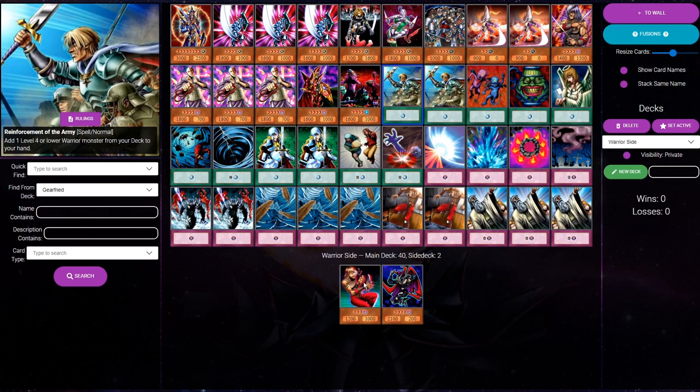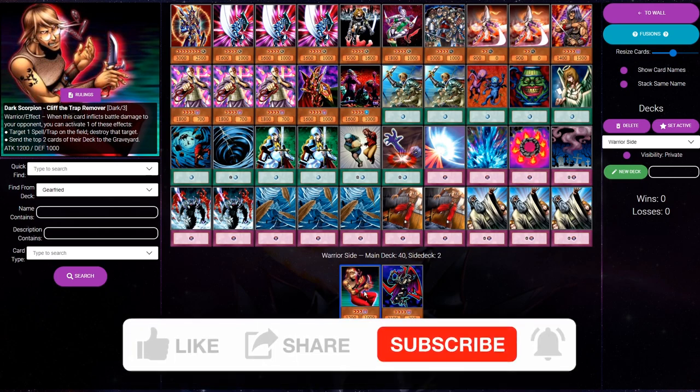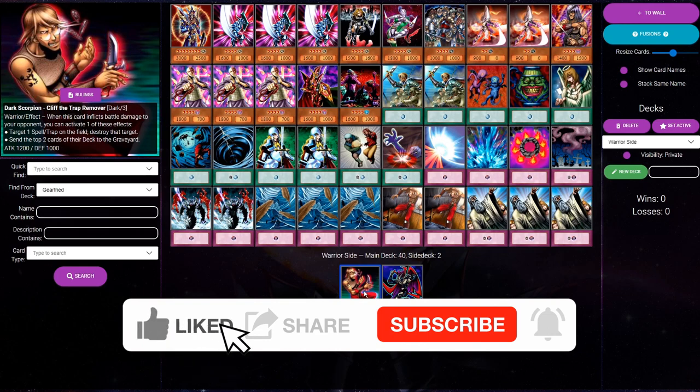Maybe it only comes in 10% of the time, but we get to see it three times as much. So siding this Cliff for 10% of the overall meta has the same amount of value as siding something non-searchable that comes in against 30% of the meta. That's why we love searchable cards, and why you see quite a lot of goat format decks siding searchable cards.